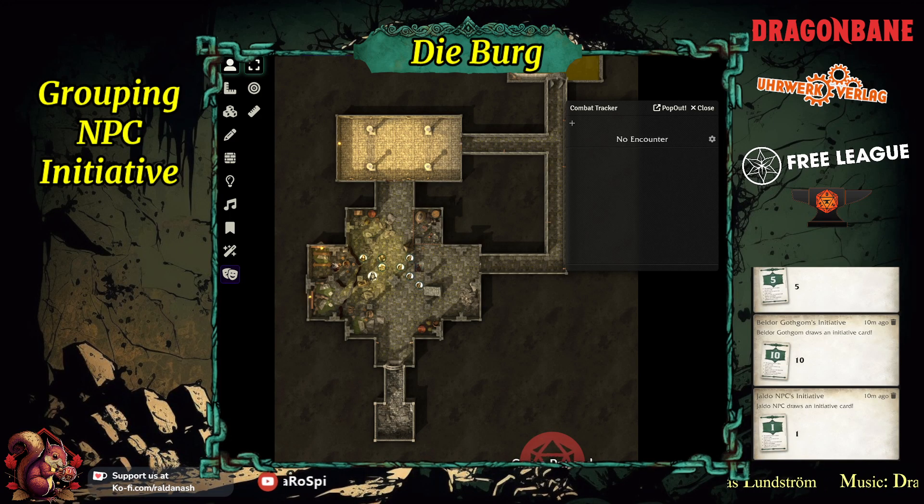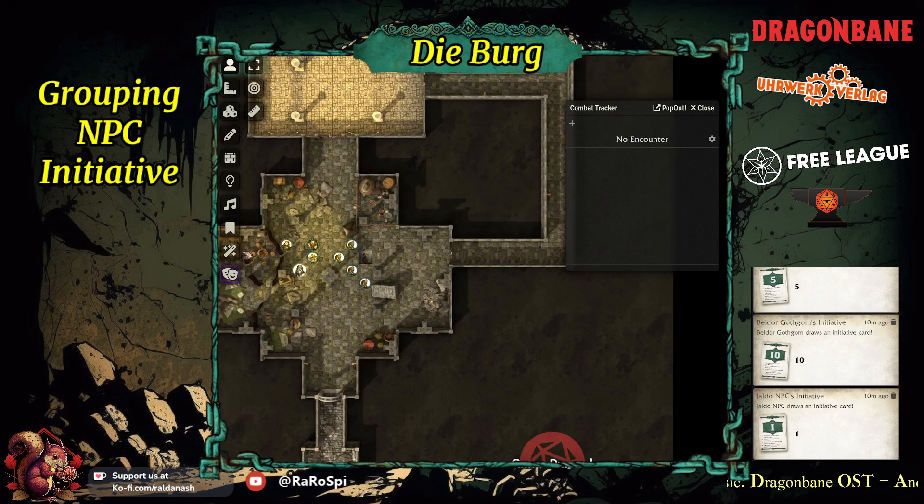Good morning. Just a quick recording without a camera today because I'm still in my PJs. I had a question overnight from a watcher about grouping NPCs for their initiative draws on Dragonbane. This is using the Year Zero combat module. Let's have a look how that works, because it does work — I just worked out how. And I did use it in my last session.